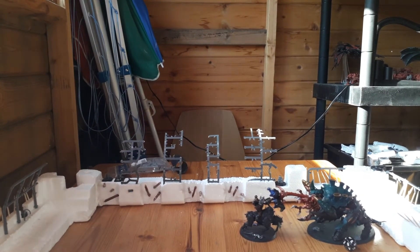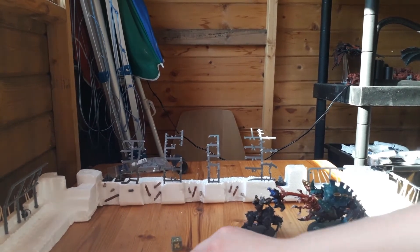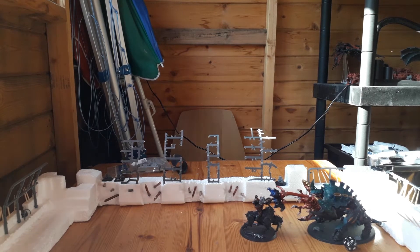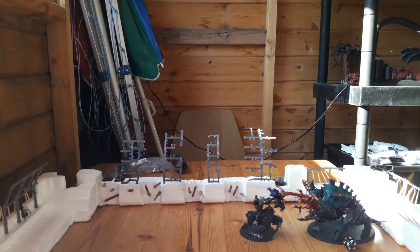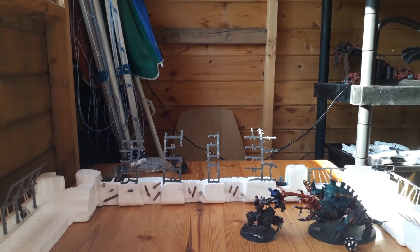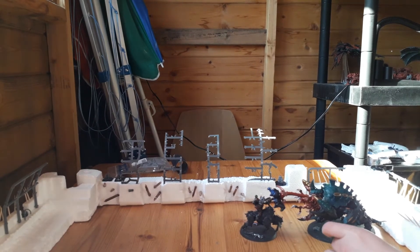He has 4 attacks hitting on 2s — no rerolling 1s, because he's a Chaos Lord and he won't reroll 1s on his own. He's attacking with a Power Fist, so strength times 2 — strength 10 vs toughness 8, wounding on 3s. Made 2 hits. AP minus 3, D3 damage. The Horuspex has a 3-up save — failed both. That's 2 hits at D3 damage each, 4 damage in total. Horror Specs is now down to 5 wounds.